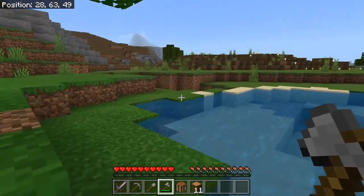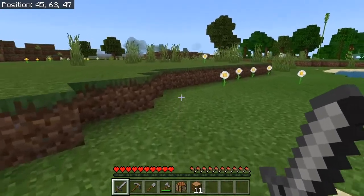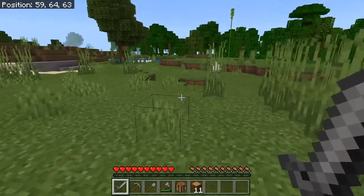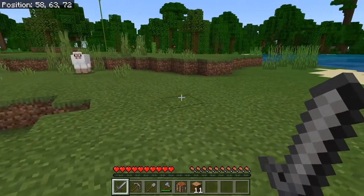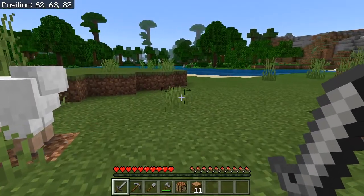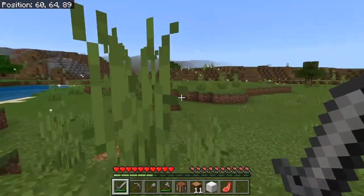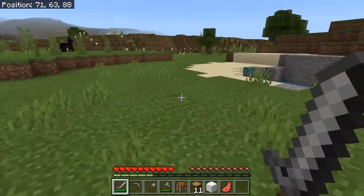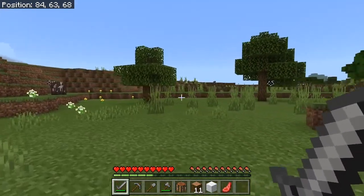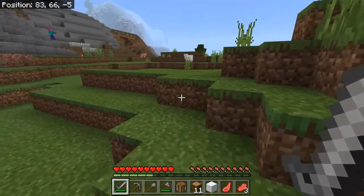Now that you've got your tools, you want to find a source of food. You see those little hunger icons — those little chicken bones at the bottom — you want to keep those full so you don't go hungry, don't start taking damage, and so you can sprint. Early on in the game you want to kill a few animals, like this cow over here, just to get some basic food.